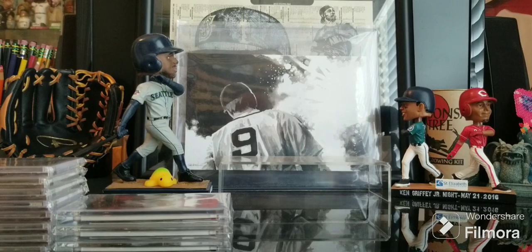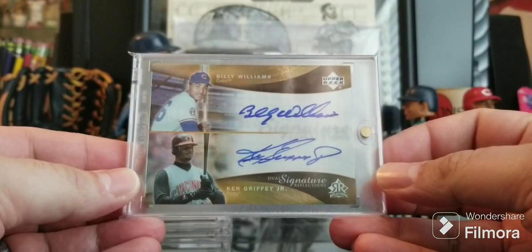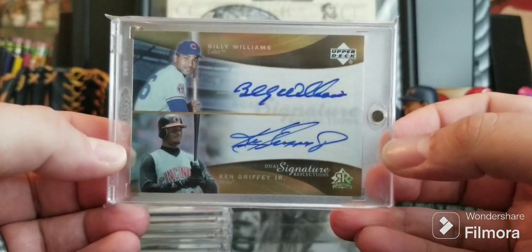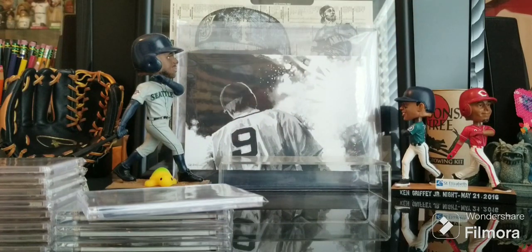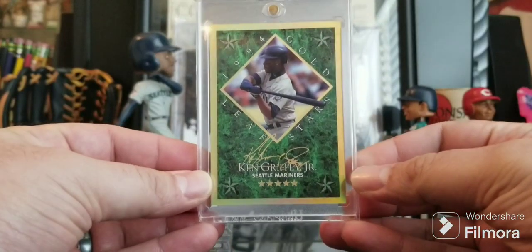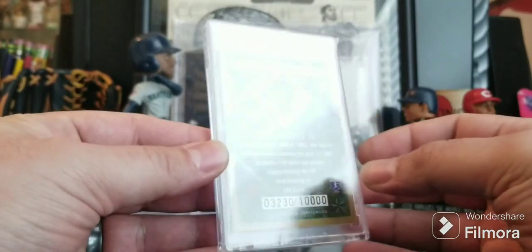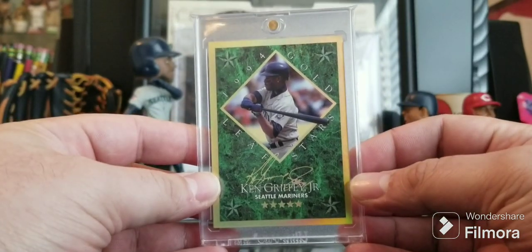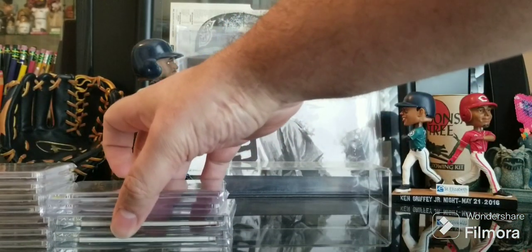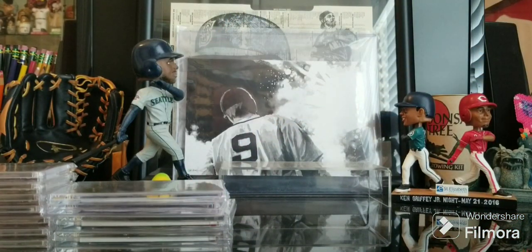Christmas present this year — if you watched that video — from my wife: the 05 Reflections dual auto Billy Williams and Ken Griffey Jr. Another very nice card; excited to have that. 05 Reflections and Artifacts were some of my favorite products from that era. Then I had to rectify the fact that I couldn't believe I didn't have this — 94 Gold Leaf Stars, a card I chased as a kid, opened tons of product and never pulled one, even though the stated odds were 1 in 10,000. In the 90s, 1 in 10,000 was obviously more scarce than one would think.